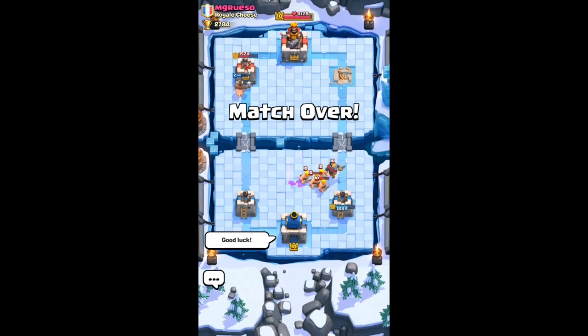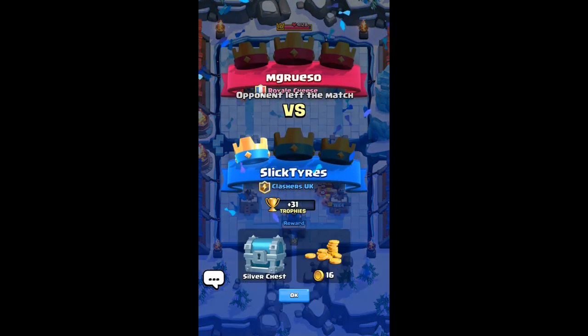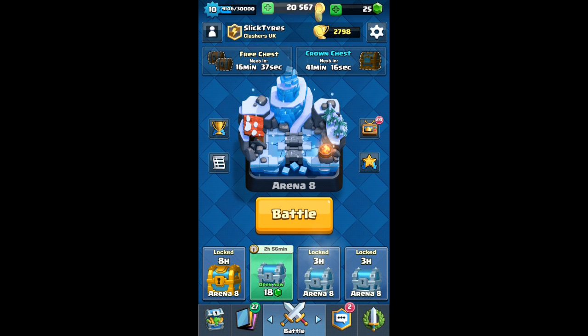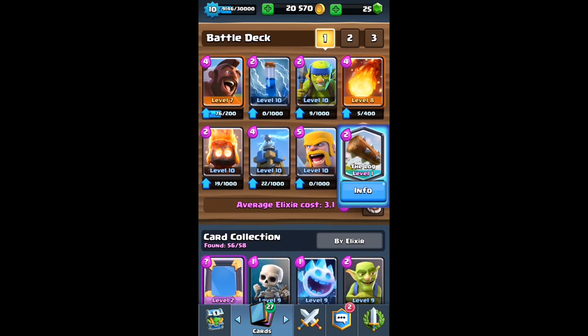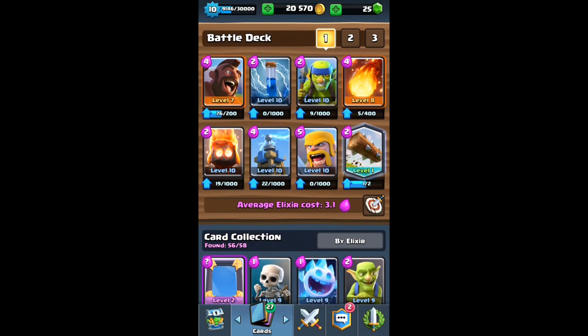Okay guys, thanks for watching. Hit the like button if you enjoyed — it shows me you want to see more content and makes me want to upload more Clash Royale. As you can see, 20k gold, 2,700 trophies. I might be doing another video with the crown chest, but I'm probably just going to edit this up. I can't believe I finally got the Log — I've always wanted it. It makes my deck so much cheaper and it works better now. The reason I had the arrows in it was mostly because of the princess. Anyway guys, I hope you enjoyed and I'll see you next time. Bye.